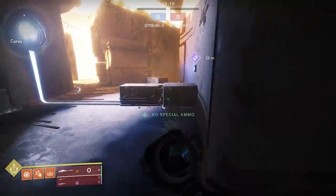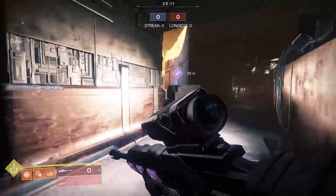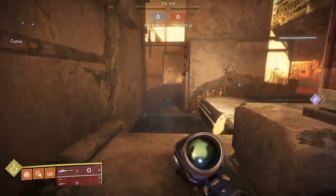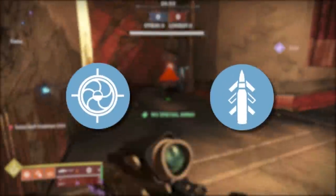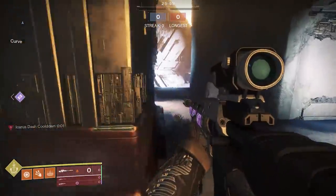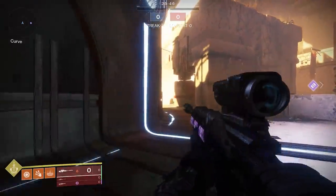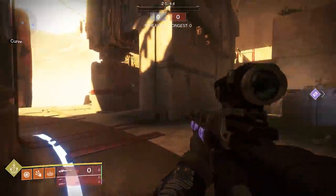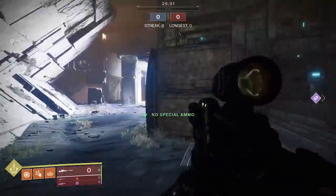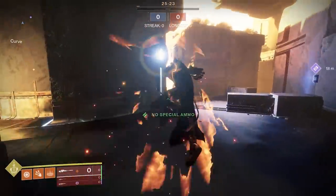Now I'll go into the perks you can get on snipers. There are two big perks you always want: either Quick Draw or Snapshot. Snapshot is better if you want pure ADS speed, but Quick Draw is better if you also want to swap weapons faster. As you can see, swapping to my Beloved is much faster than my Eye of Sol because Beloved has Quick Draw, while aiming down sights with Eye of Sol is much faster because it has Snapshot.